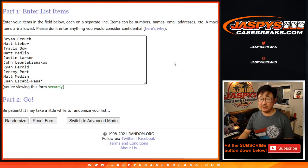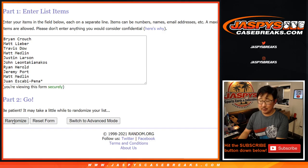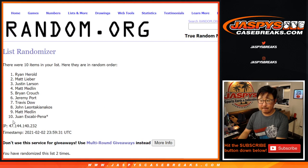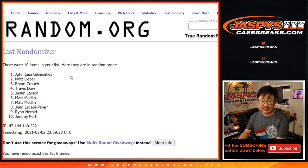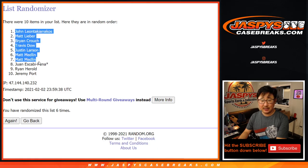Five and a one, six times for each list: one, two, three, four, five, and a one. Sixth and final time. After six, we've got John down to Jeremy.